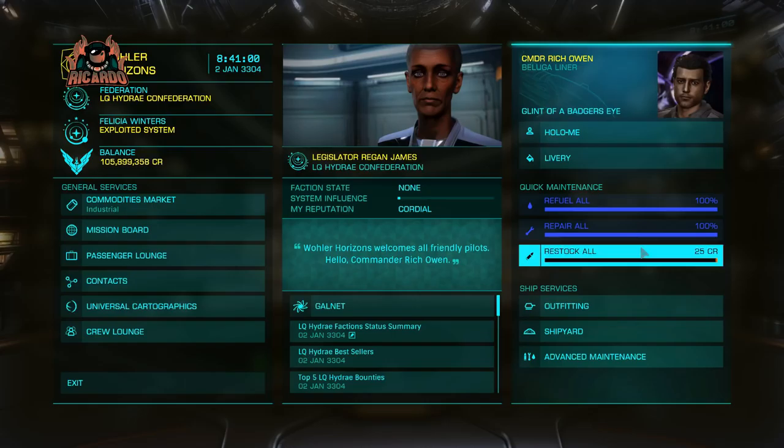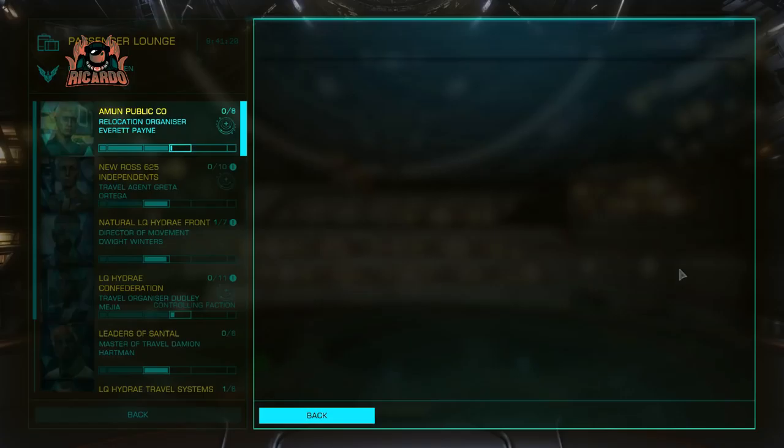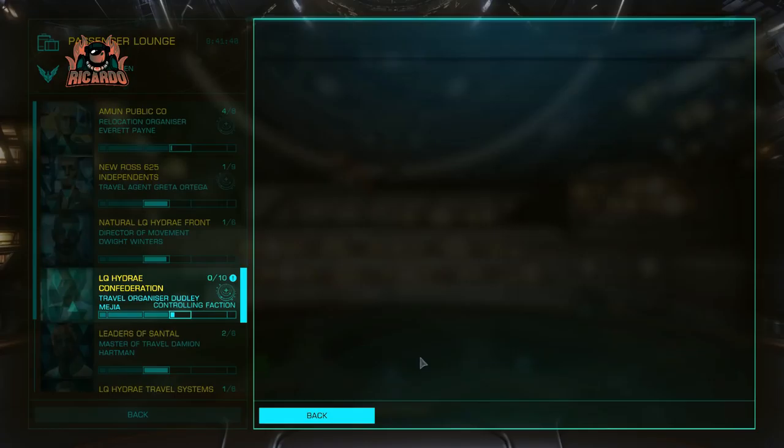As soon as we're in the station, you can see we're on 105,899 credits — not a fortune by any standards. I'm on the rebuilding-the-fortune drive. Now we can start going through and cashing in our missions: one million four hundred thousand for that one, two point one four million, and the like. We're also accruing some cargo rewards — articulation motors and the like.